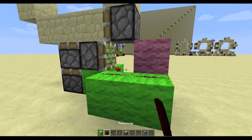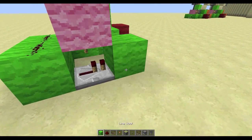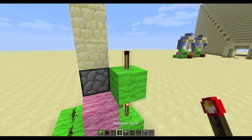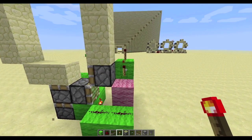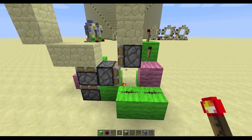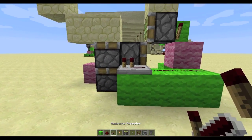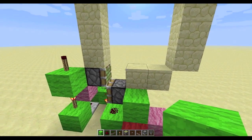Place two blocks with redstone on top, lead the redstone down into a repeater, then place a block in front, a torch on top, a block above that torch, another torch on top of that, and finally a torch right there. Lead this redstone into a repeater and then into a block — that should complete the first block retraction as well as the closing circuit.